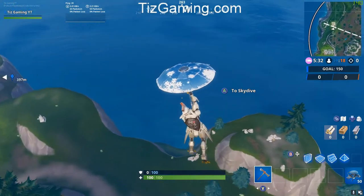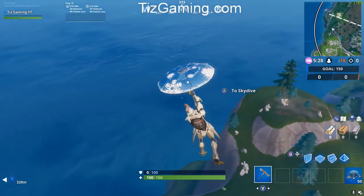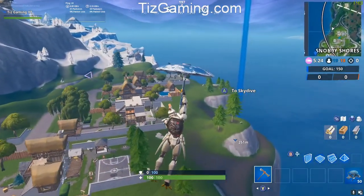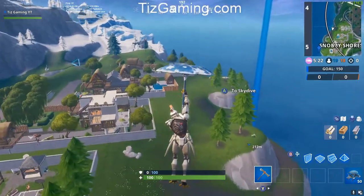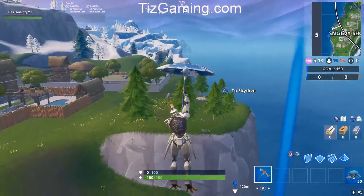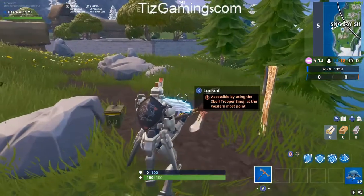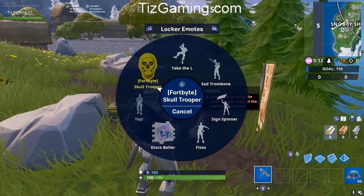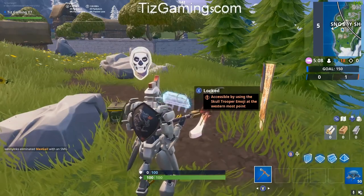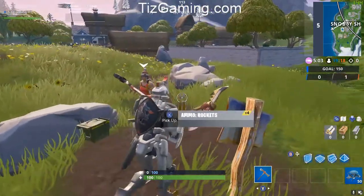Okay, I see a chest. Okay no Fortbyte — I didn't think it was over there anyways. My guess would have been over here. There it is! There's no ifs, ands, or buts about it. See, the Fortbyte already puts the emote you need there — boom, Skull Trooper. Collect. Instantly done.